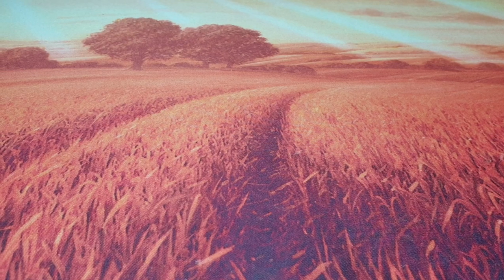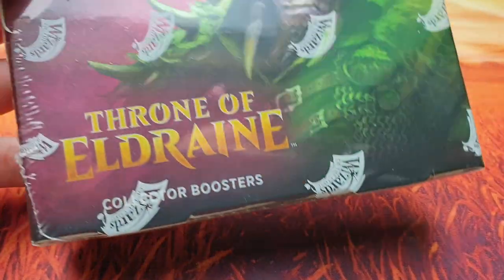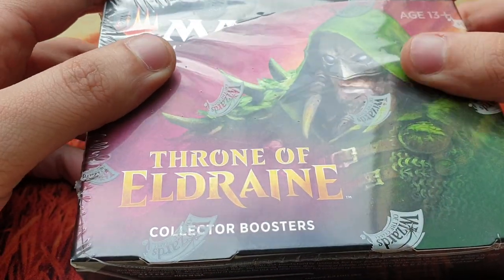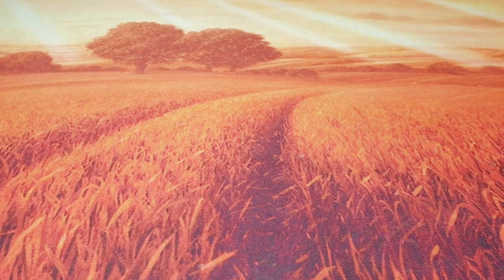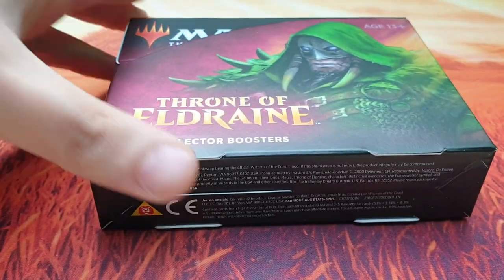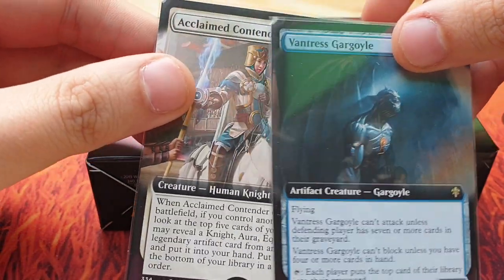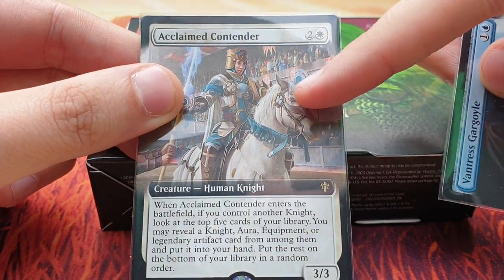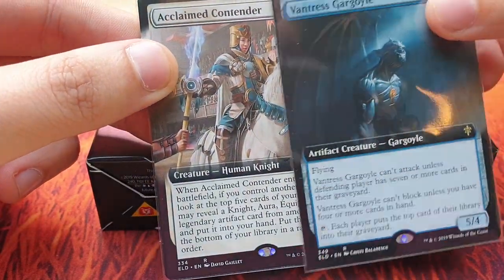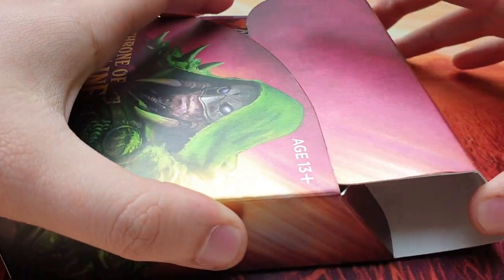Hello everybody, my name is Ingo and today we will open together a booster box of Throne of Eldraine collector's boosters. As you can see it's still in its original wrapper, so I will quickly open this bad boy and see what's in there. Hopefully we got some very cool foil cards — I already have some I can show you. These are cards where the border is non-existent and the whole artwork goes over the frame. I think they're very cool and very pretty.